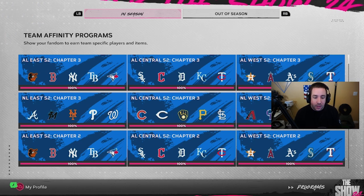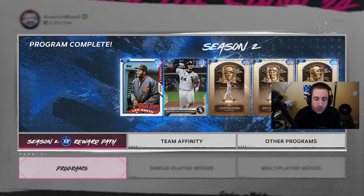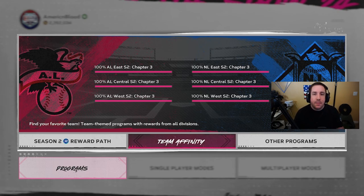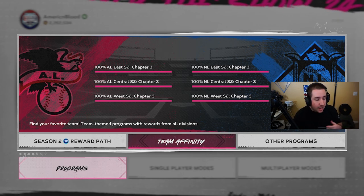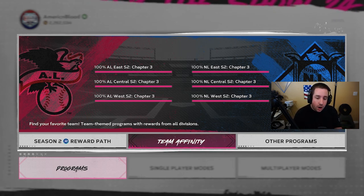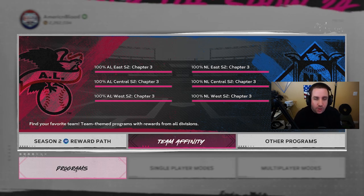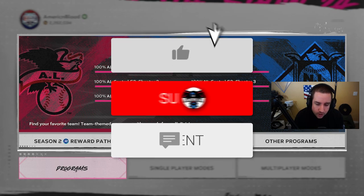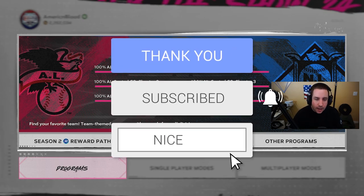I can't hit with Mike Trout, Stan Musial, or Aaron Judge to save my life, so it is what it is. Let me know your favorite cards in Team Affinity Season 2, Chapter 3. If there's a card you want to see gameplay of, leave it in the comments — I'll absolutely try them in a video. Be sure to subscribe, turn notifications on, like the video, and I'll see you guys in the next one!